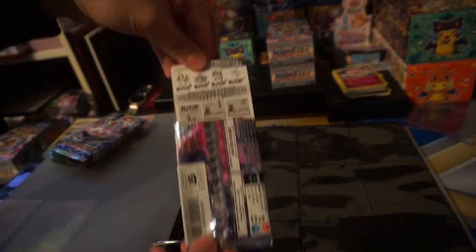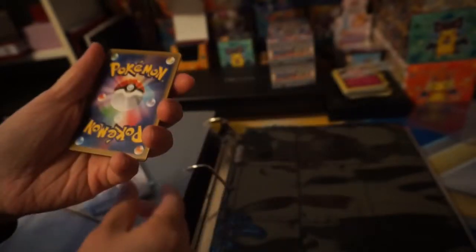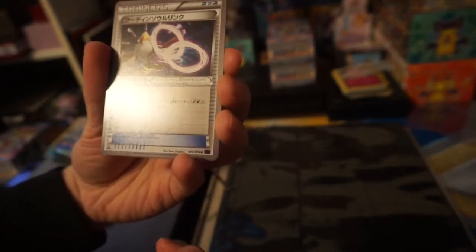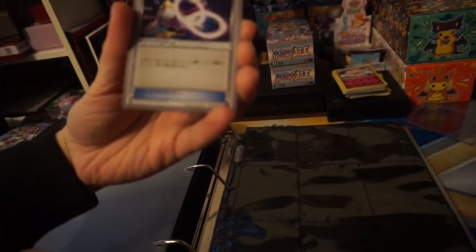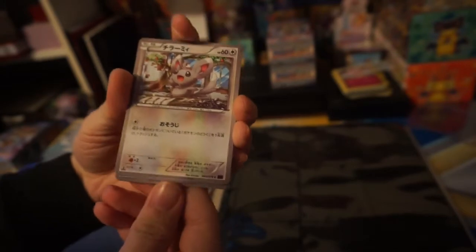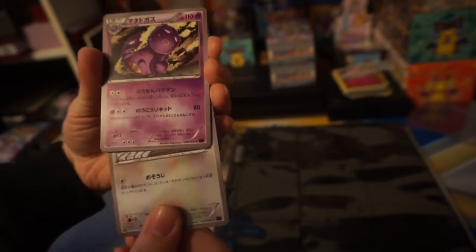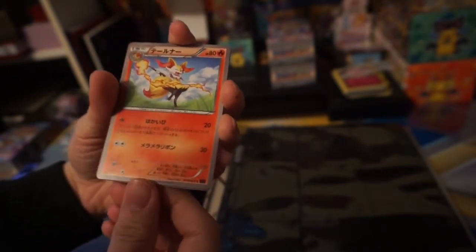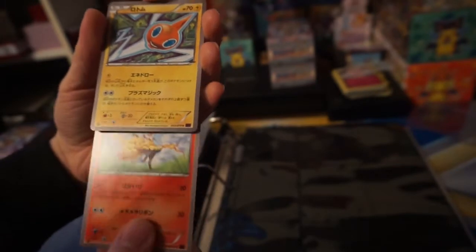Let's open it backwards. They waste a lot of paper with these promos. Let's do the thing where you just put one to the front. The first one is the Alakazam Spirit Link. How about this — I'll open five and then document them. We have... Minccino? Wheezing? Delphox? I don't remember the name of any of these. This is Braixen. And the last one is Rotom.